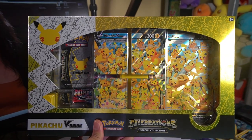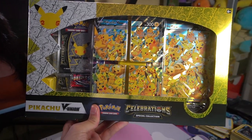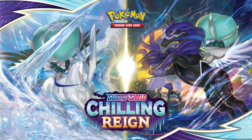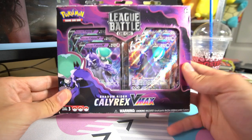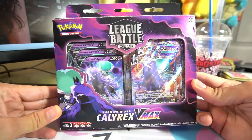Let's switch over to the card cam and show you guys all the good stuff inside. I also have one quick announcement: we are actually giving away this right here, the Pikachu V Union box. If you want to enter this giveaway, all you have to do is comment down below which version of Calyrex you like more, hit that like button, and subscribe to the channel. But with that said, here is the Shadow Rider Calyrex VMAX League Battle Deck.